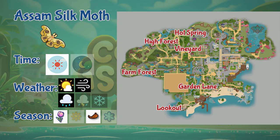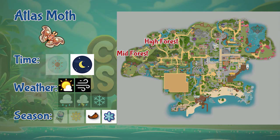Now let's look into the first insect we can find in Coral Island. The Awesome Silk Moth can be found in the Garden Lane, Lookout, Vineyard, Hot Spring, Forest Farm, and the higher side of the forest. It is a daytime insect only and you can only catch it on sunny, rainy, and windy days, and it only appears in spring and fall seasons.